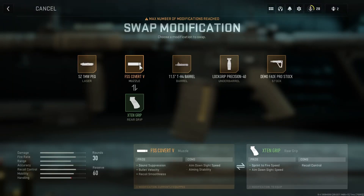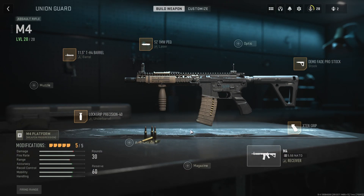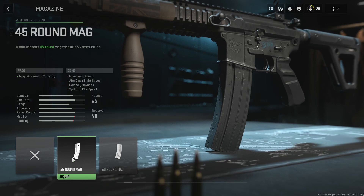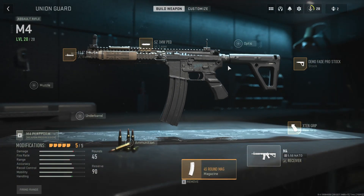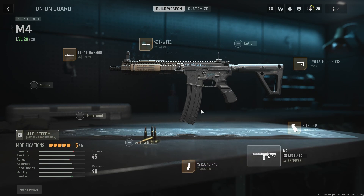Replace the grip slot with a suppressor, and replace the magazine slot with the grip. Now, if you don't have these attachments, these attachments still pop up on the gun.